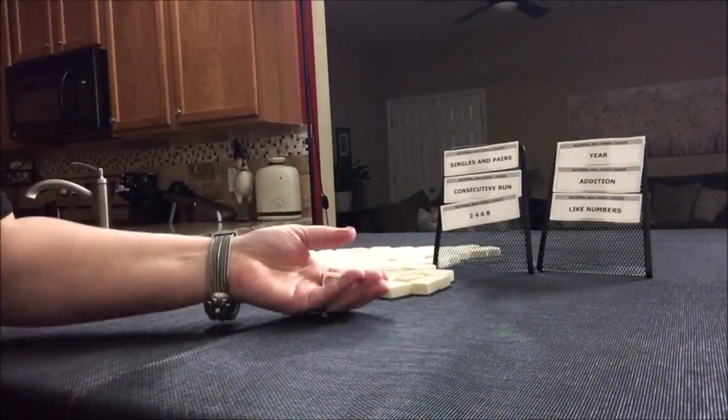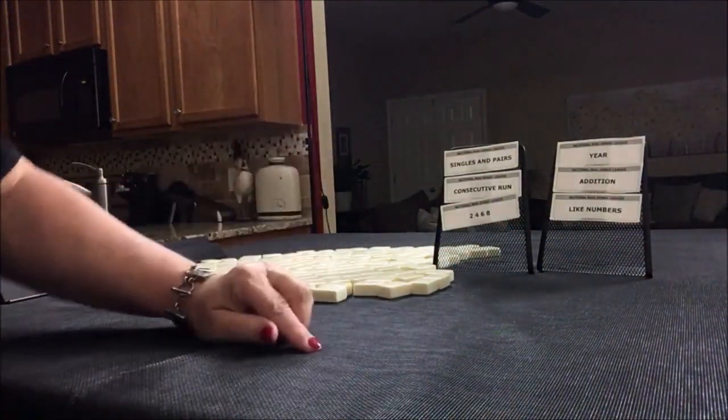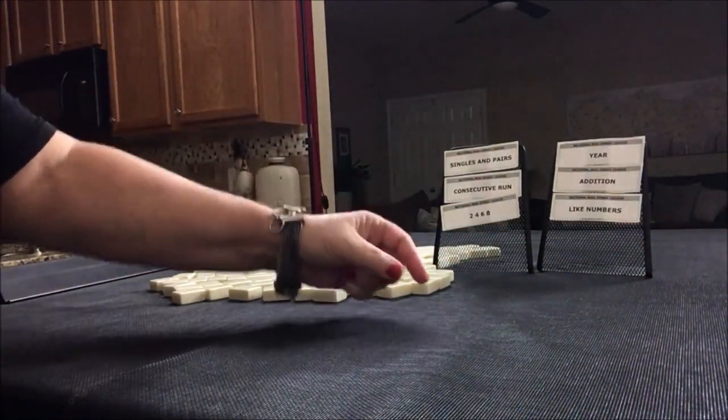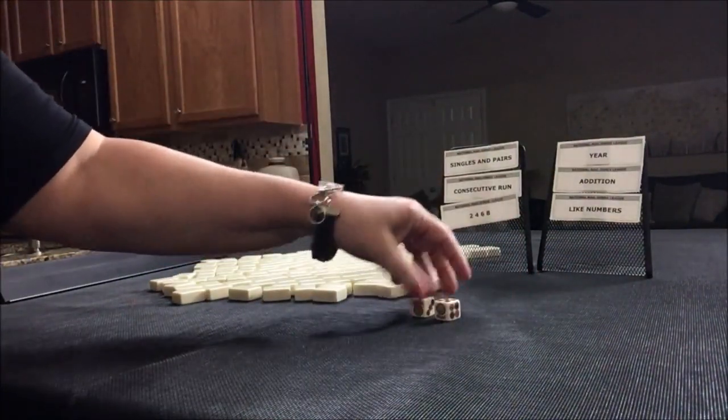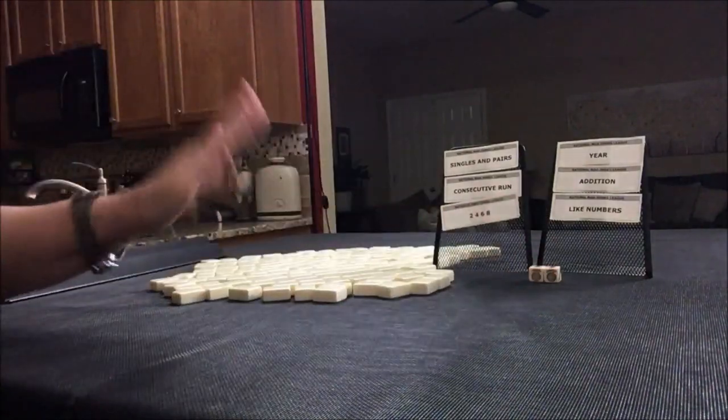We're going to roll these dice to determine which player we are. Odd will be player 1, even will be player 2. I rolled an odd, so we're going to be player 1. I'll get 28 tiles.